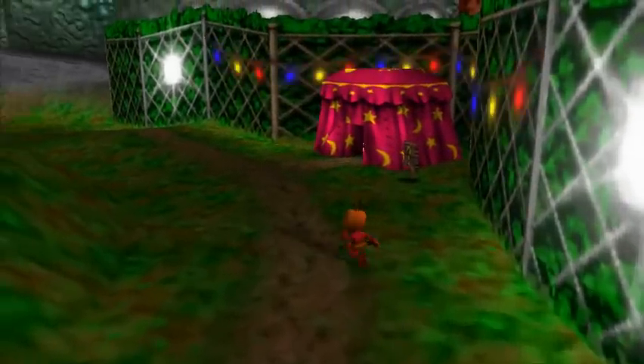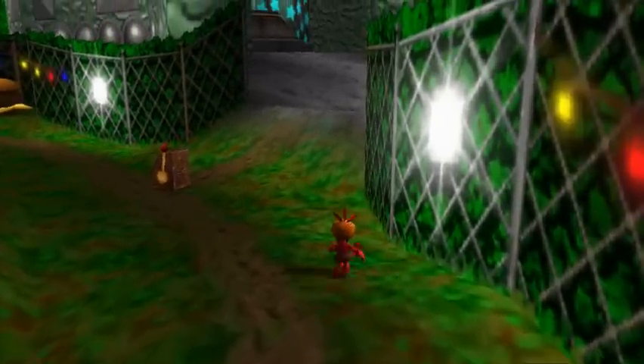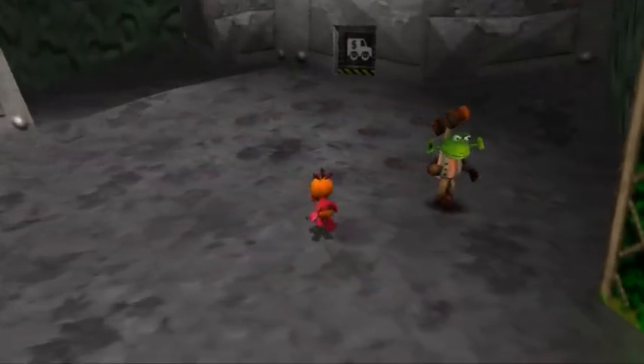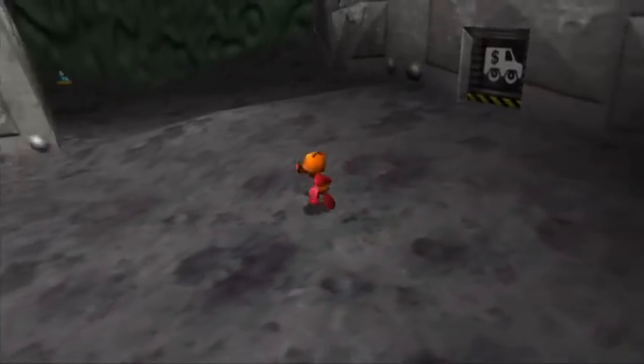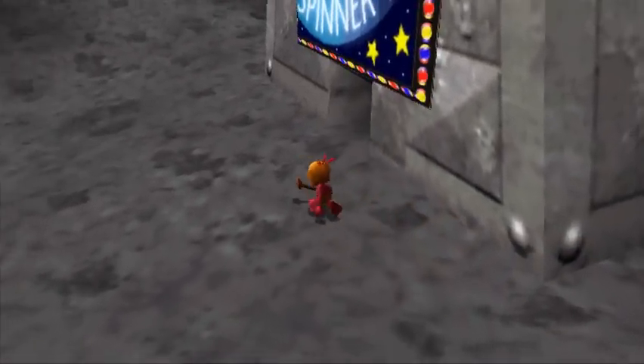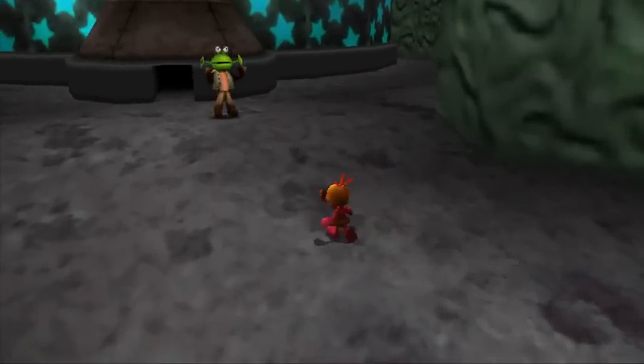I don't know if I have explained this place yet. But in here, you can get your fortune told. There's actually a chance you take a hit in there, so I'm not gonna do it. But there is a chance that you'll get a cheat that will tell you the location of every single Jiggy in the game, so if you want to try to get that, I guess you could do that.